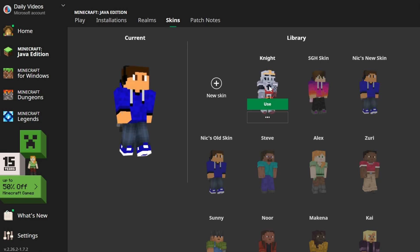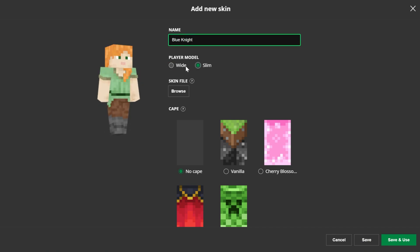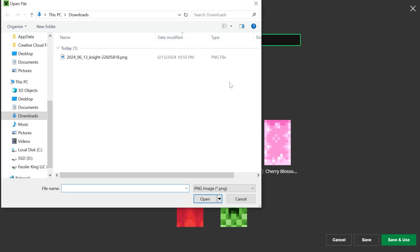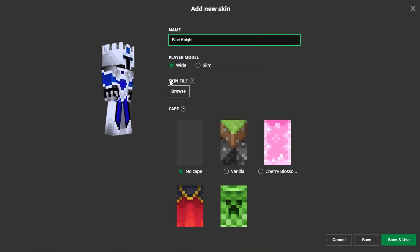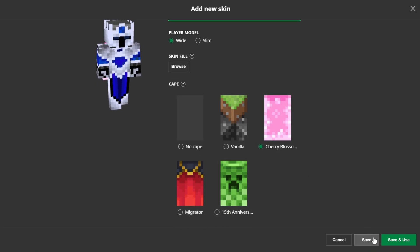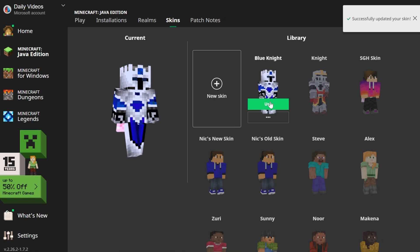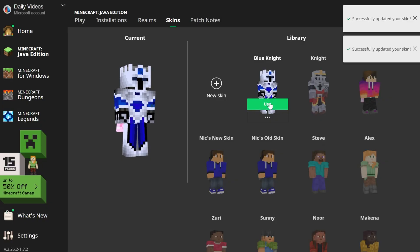Once you're in the Minecraft launcher, there's a Skins button up at the top. Click on that and you'll see all your different Minecraft skins. To add a new skin, click plus new skin. You can name this whatever you want — I'm going to name this Blue Knight. Select your player model, slim or wide, and then select the skin file by clicking Browse and double-clicking on it in the menu that opens. Our knight skin is now selected. If you've got a cape, you can select one, and then click Save or Save and Use. If you just clicked Save, hover over the skin and click Use to activate it.